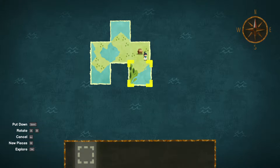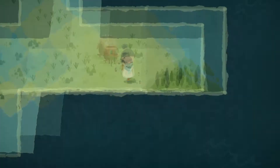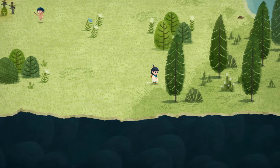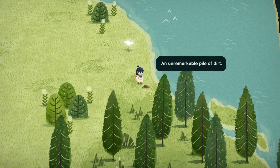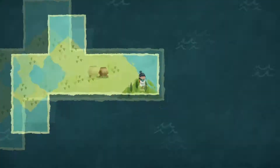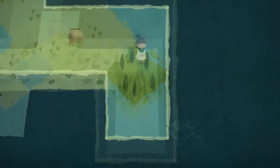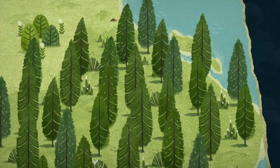Now we have this little piece here. Let's try and rotate it around or just put it over here for now. And then we're going to go and see if anything is here. We have a little bit of dirt — an unremarkable pile of dirt. And we got another piece of the map. Here we go.